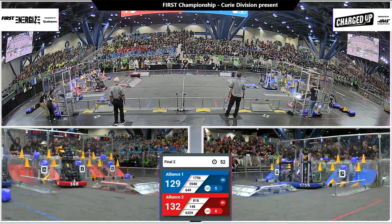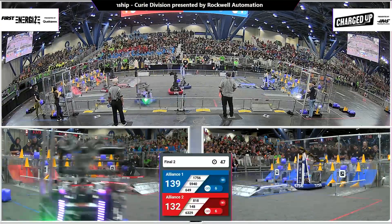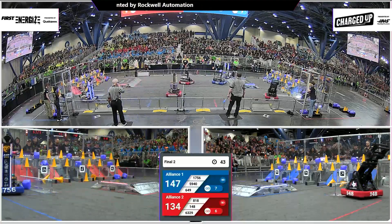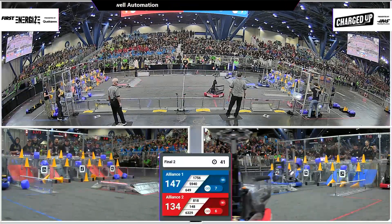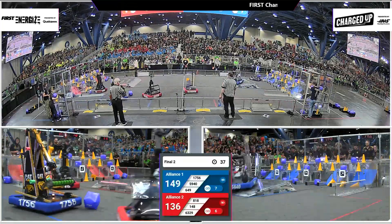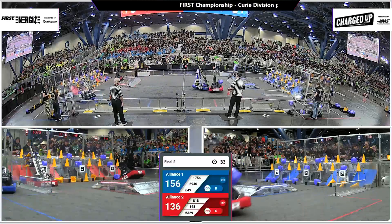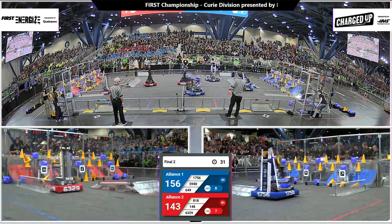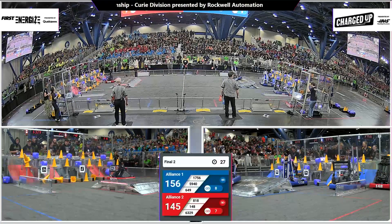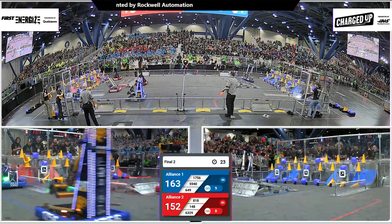Red Alliance now searching ahead, 132 to 129. 50 seconds on the board. Another link, pushing the Blue Alliance up, 147 to 134. Blue Alliance now very close to filling the grid — one more cube on the ground and one more game piece needed. Whoa! Big hit — both robots in the air. 818 and 1756. That sound means the grid is full down on the Blue Alliance side.